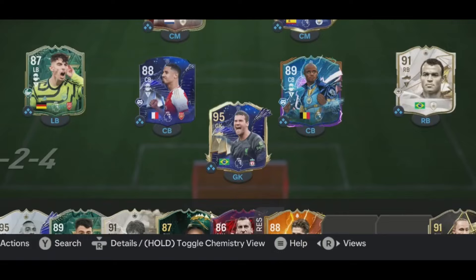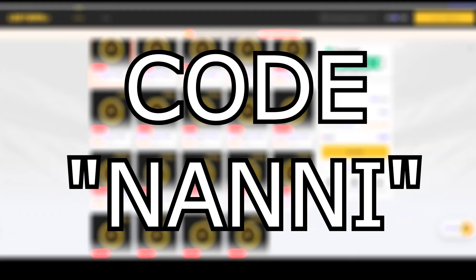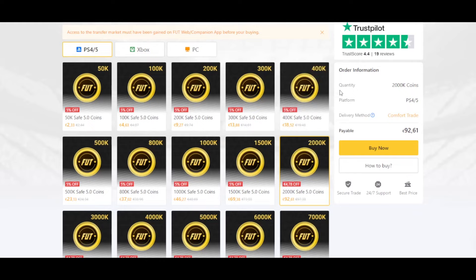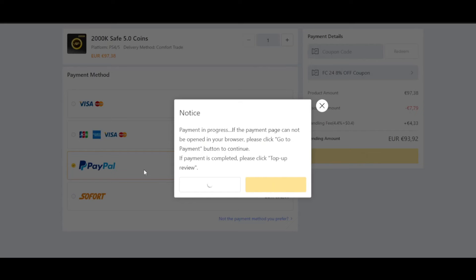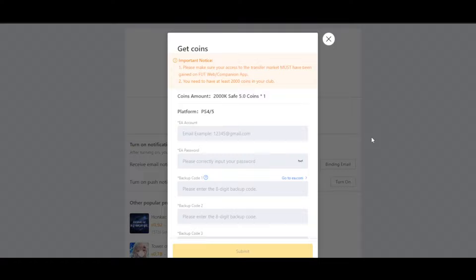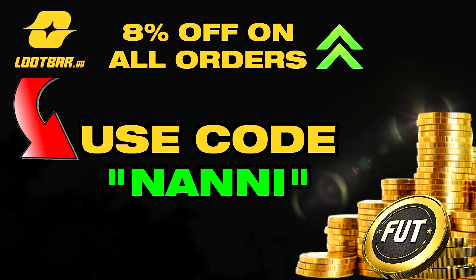Are you tired of having a team that looks just like this? It's time to upgrade your team and get some better players. Head over to lootbar.gg, the best and most reliable place to buy coins. Don't forget to use code NANIC for 8% off on all your orders. All you need to do is have at least 2,000 coins in your club, log off your account, let them log in, and have three backup codes available. Once they've made their way through, the coins will be delivered within 24 hours. They are the fastest and most reliable, and they have a 24/7 chat ready to sort out any issues. Use code NANIC for 8% off and improve your team today.